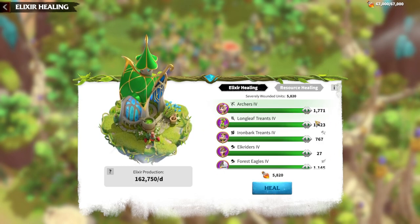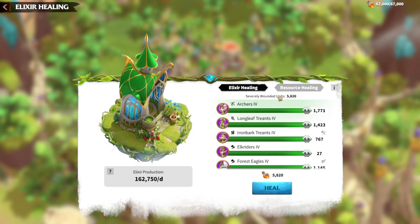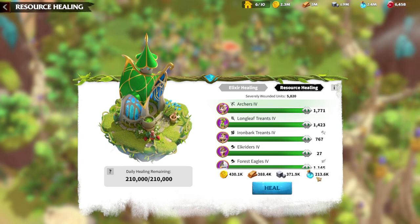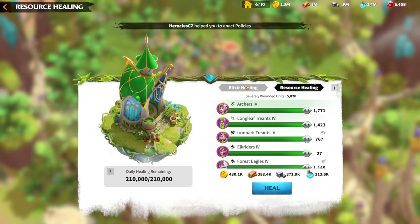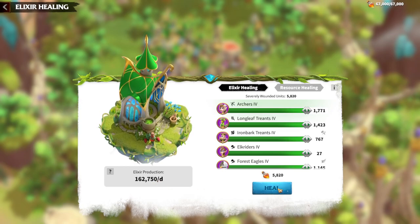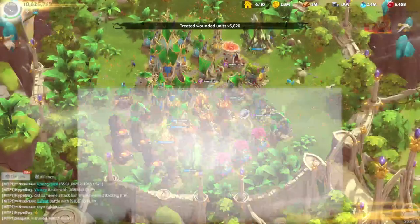As you can see, I have some troops in my hospital, and if I want to heal them using resources it will cost much more. But I have elixir production of almost 200,000 elixirs per day, so I can just click heal and all my troops will be healed.